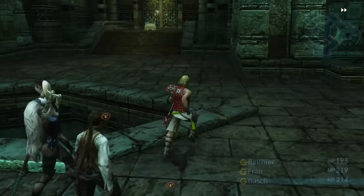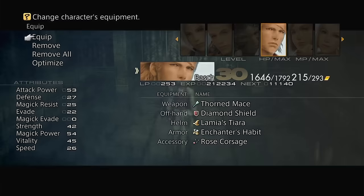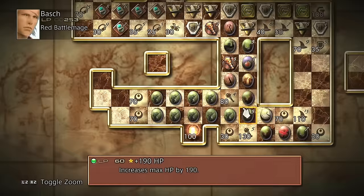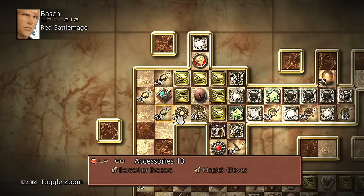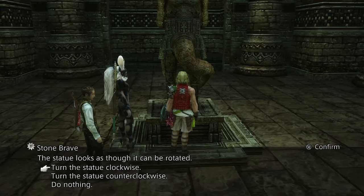Once the boss battle is over we walk to this chest which gives us the Sage Ring, and the Sage Ring is incredible because it halves our MP cost — a super super handy accessory which we use for the entirety of the game. I just wish we had three of them so that Balthier, Fran, and Vaan could all have them, but I give it to Balthier simply because we use him the most and he casts the most spells using both black and white magic.